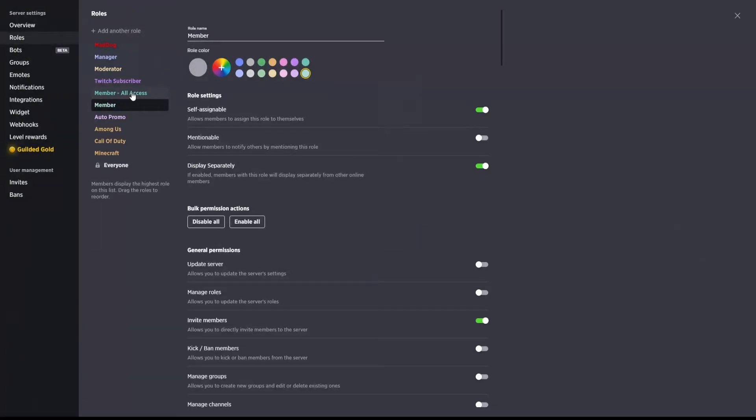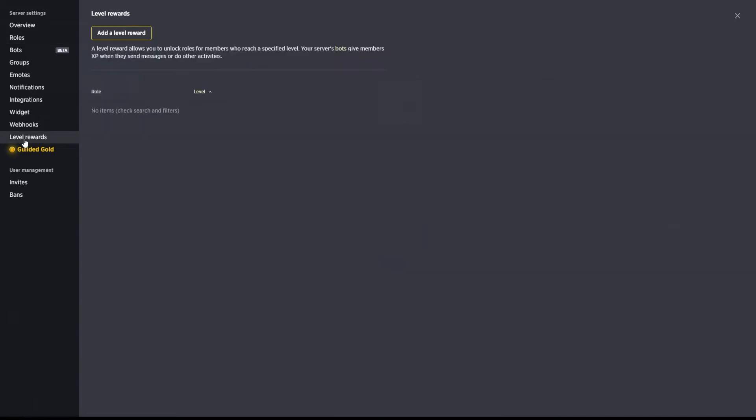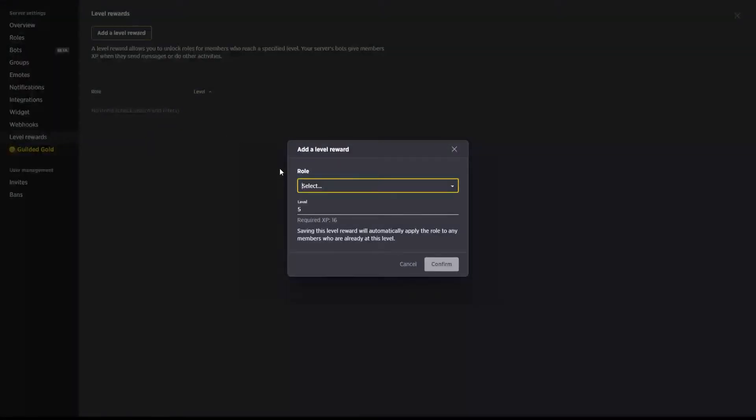In this member all access role, I have given them added permissions to create media — so essentially post images, videos, and things like that into channels. What we can do with this is: the guilded servers have an XP leveling system, and you can go in and create what are called level rewards. For instance, I can go in and create a level reward where I select the member all access role and set it so that they have to reach at least level seven before they can post images.